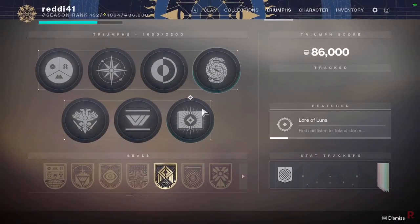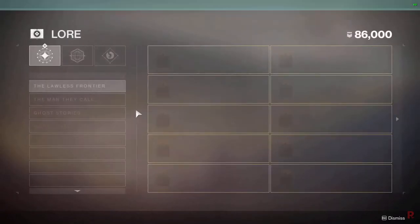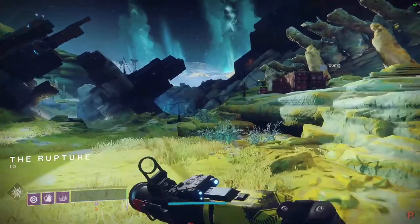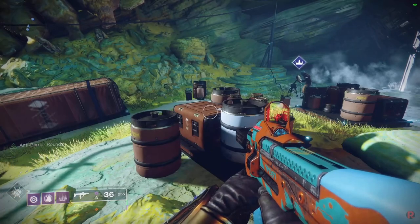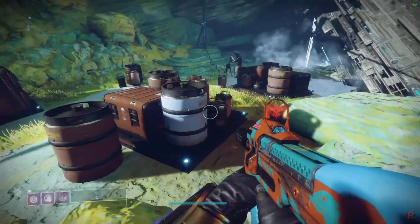It's very quick. But now we have the new quest steps for the Traveler's Chosen. The first step is to go and talk to Asher Mir on Io. So we're going to head over there and do that step. This quest takes about an hour or two depending on how fast you do the strikes — there are a lot of strikes.